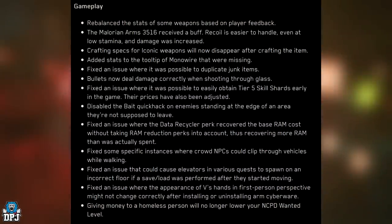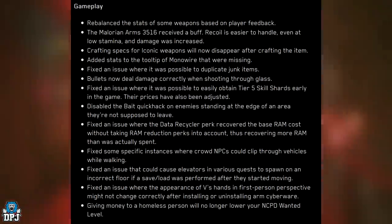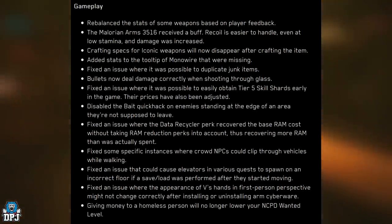Now onto gameplay changes. Rebalanced the stats of some weapons based on player feedback. The Militech Arms 3516 received a buff - recoil is easier to handle even at low stamina and damage was increased. Crafting specs for iconic weapons will now disappear after crafting the item. Added stats to the tooltip of monowire that were missing. Fixed an issue where it was possible to duplicate junk items - they fixed the junk duplication glitch. Bullets now deal damage correctly when shooting through glass. Fixed an issue where it was possible to easily obtain Tier 5 skill shards early in the game, and their prices have also been adjusted.